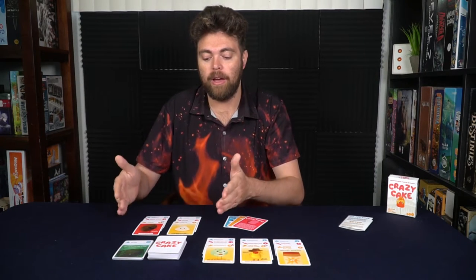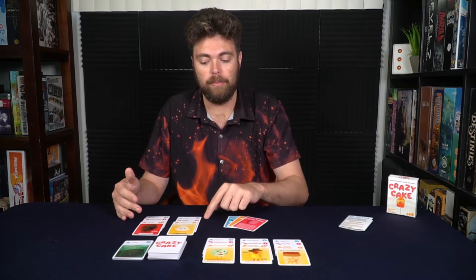In Crazy Cake, it's not just important to build your cake the fastest, but also to build it the best. Sometimes you might want to slow down so you don't finish with a bunch of negatives while your opponent has fewer cards but more points. For example, here I have a negative three, four, and five — that's negative twelve points — which negates almost all of this cake worth thirteen, giving me only one point. Meanwhile, another cake generates only five or six points total, whereas a player with mostly positives has nineteen points on a single layer. You need to be careful of how many pieces you're building, when you're building them, and how you're building them.